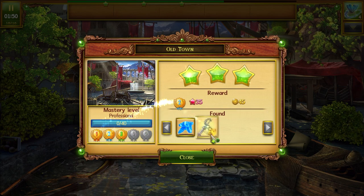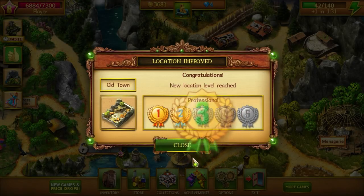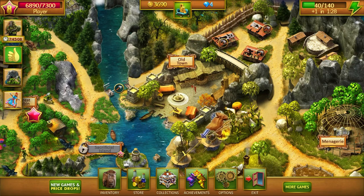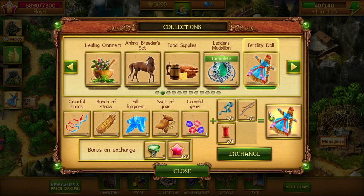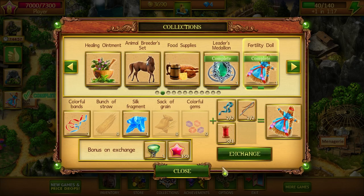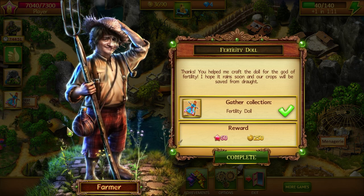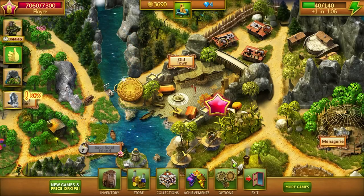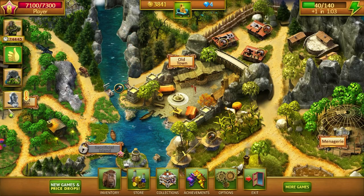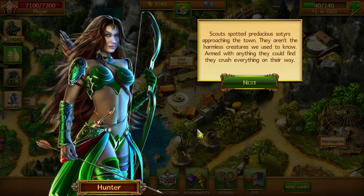That's going to unlock an extra slot for us here — it's like a grain. Nice. So we should then be able to exchange this collection here. Nice, that was a little energy for us. You helped me craft the doll for the God of Fertility. I hope it rains soon and our crops will be safe from drought. Scouts spot predacious satyrs approaching the town.